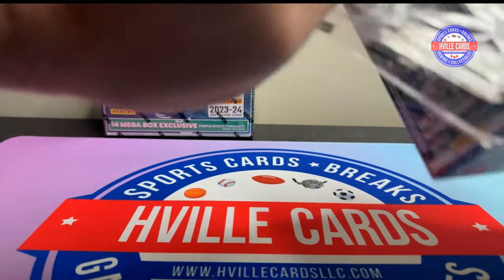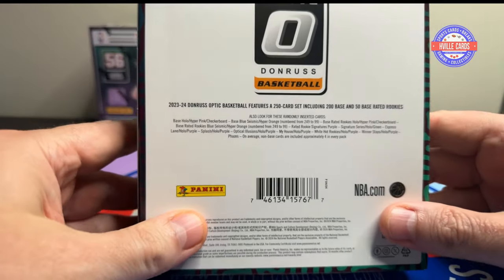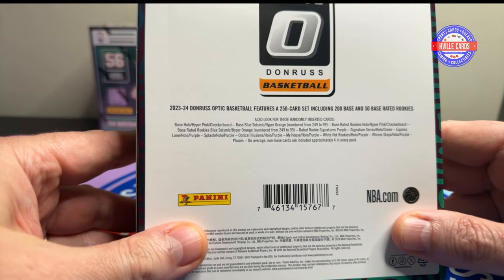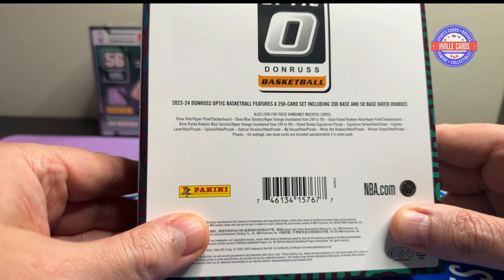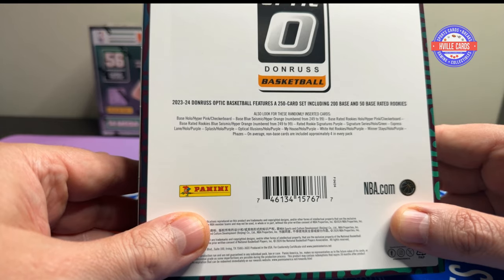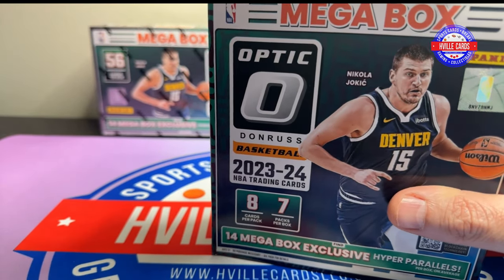Once I remove this, we'll look at what you can get in here. You can get signatures, you can get checkerboards, which are nice, and hollow purples. So that's what you get in here — kind of normal stuff, but good stuff.